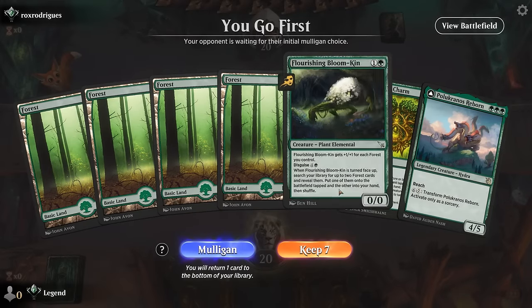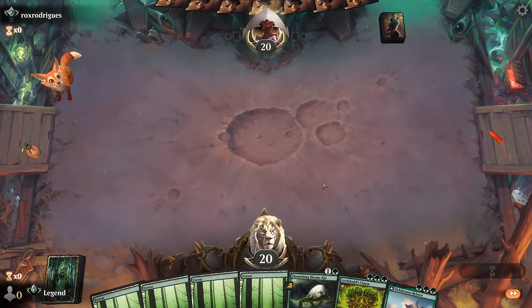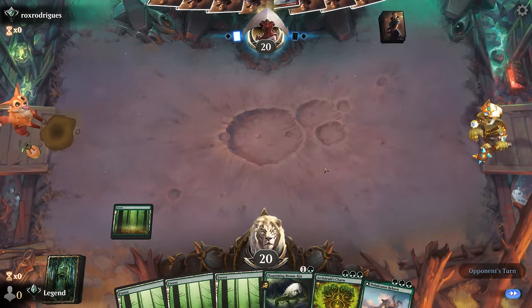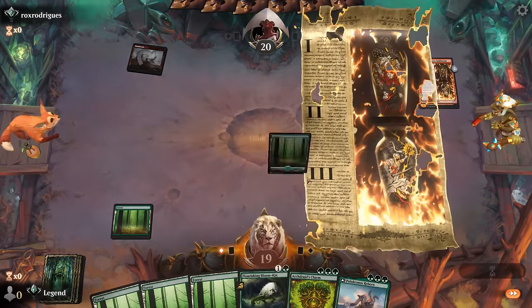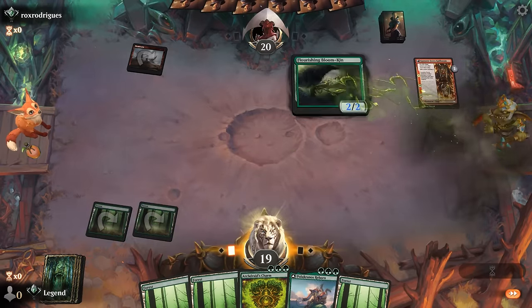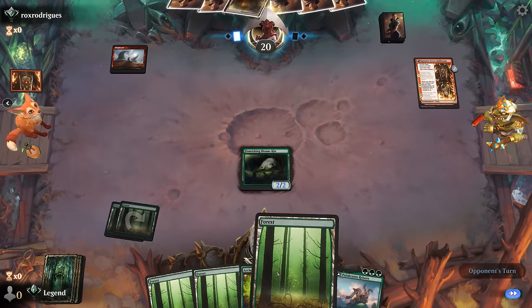We're on the play with a keepable hand — a little heavy on the lands perhaps, but that will help grow the Bloomkin. Looks like we're up against red aggro — a turn-one Kumano. This will be their best chance to take out the Bloomkin. Polukranos can also gain us some life if we end up transforming it, which could help against red.